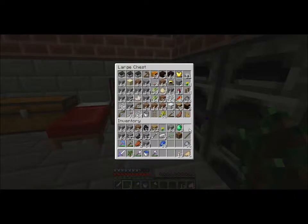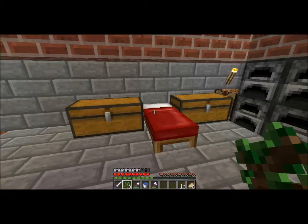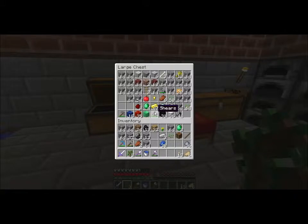I'm not sure why this doesn't work today. We're going to figure it out together. We're gonna have to make our own stone chest. I just need to figure out how to make green dye.